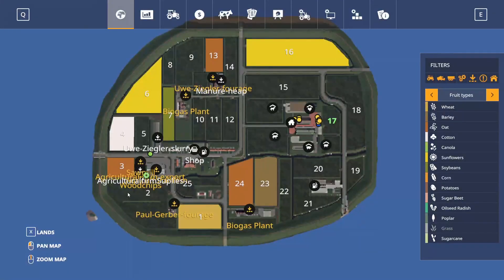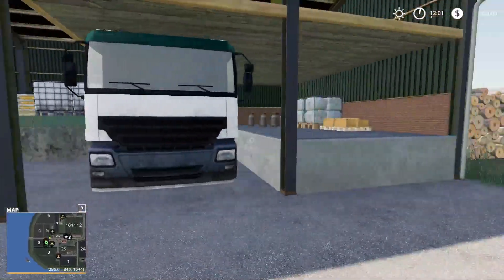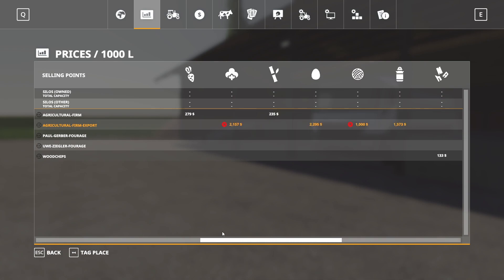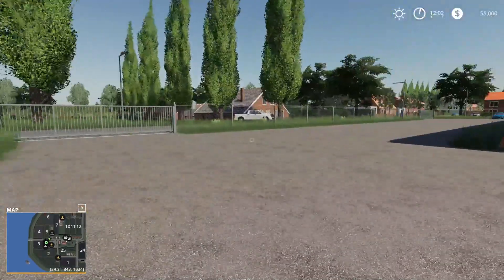There's also an export point. I bet you can buy seeds and fertilizer here — that would be kind of what it looks like. But it does have a sell point on there as well; it says it takes cotton, eggs, wool, and milk. So that's probably what you can sell here as well, which is fantastic.